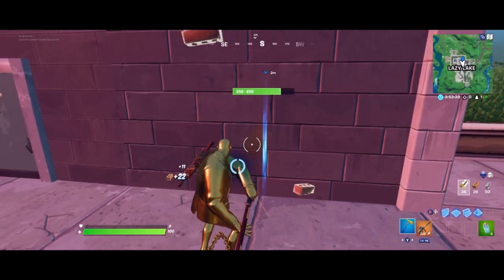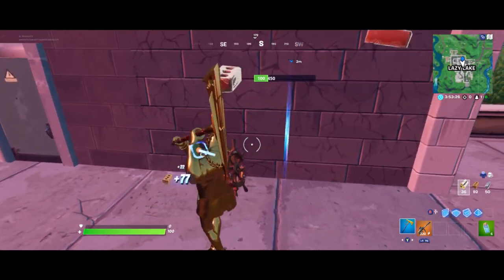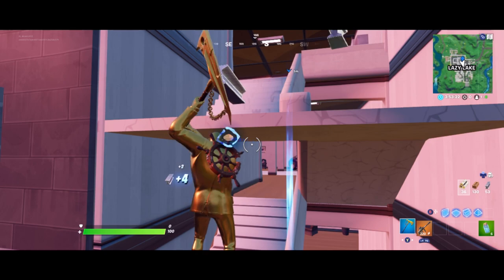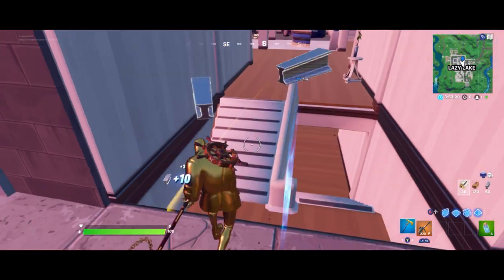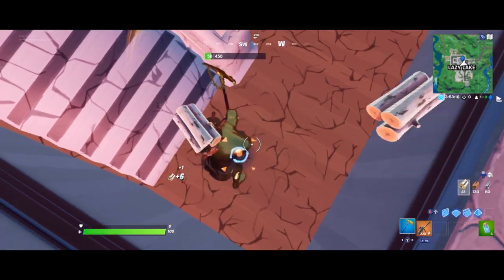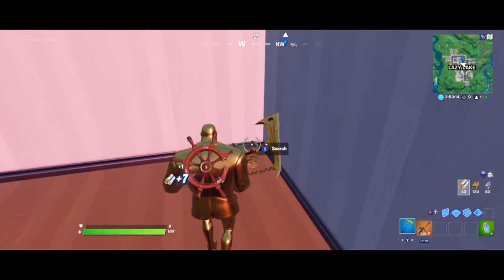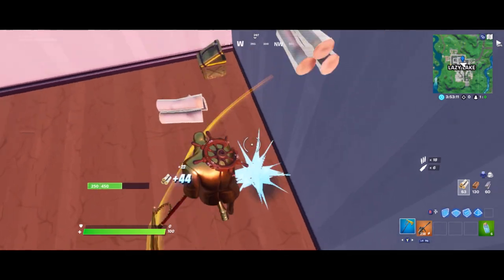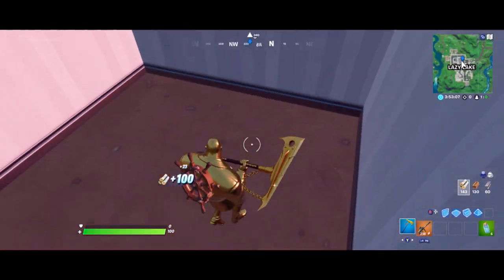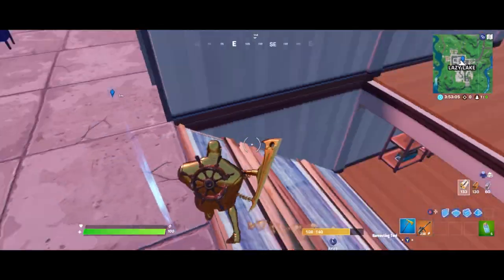Just mine past this wall, then mine the staircase, and mine the bottom staircase. Then you're gonna want to mine the floor. After that, just build a ramp and get out of this little area and mine away.